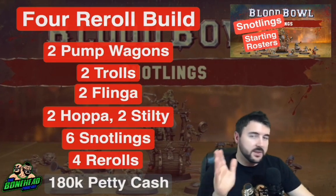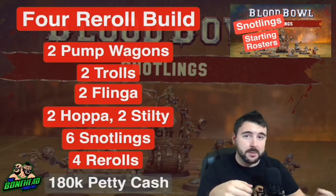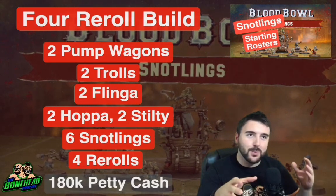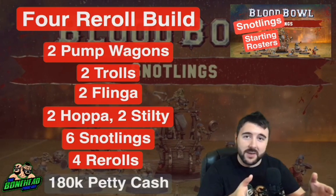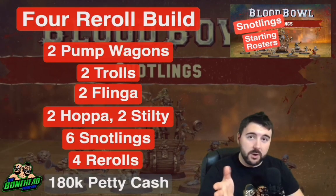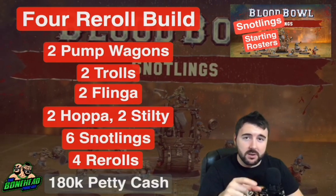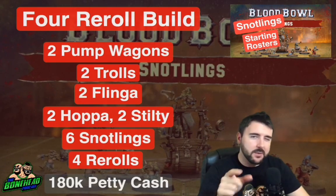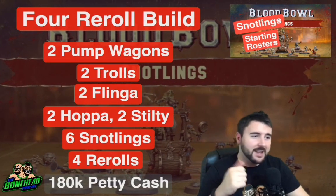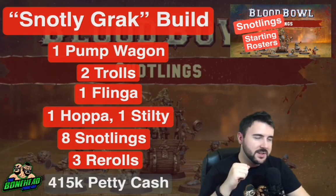With two pump wagons and two flingers and only one bribe you're going to struggle, so what you have to do is use one pump wagon at a time. You can deploy one at a time, and you've actually got enough players that you won't suffer that problem of having to deploy all secret weapons at once. You've got four secret weapons in a team of about 20 players with Riotous Rookies — you should be able to keep your secret weapons off the pitch until you decide to play them, and then you've got that one bribe to get you out of trouble.